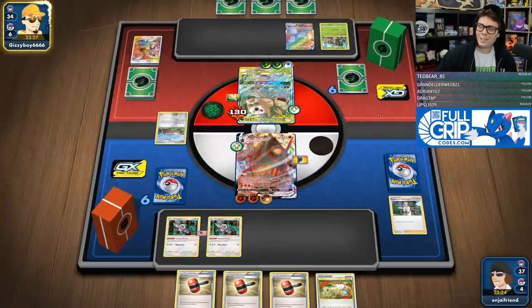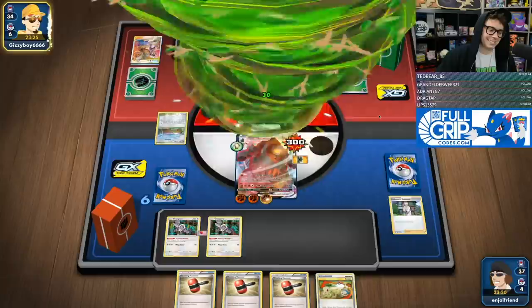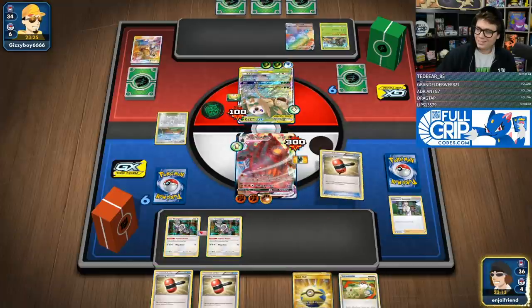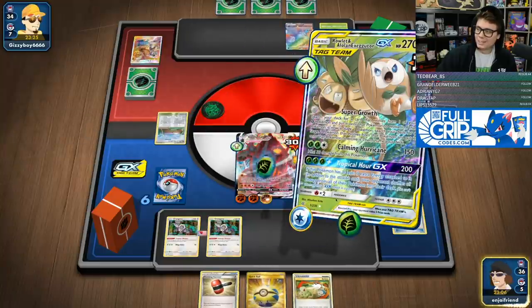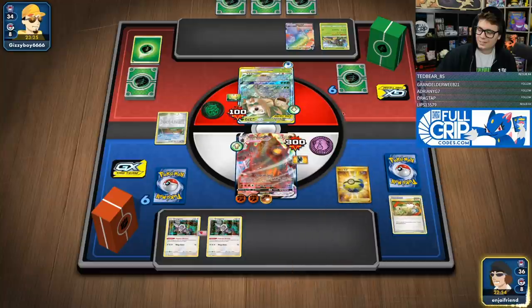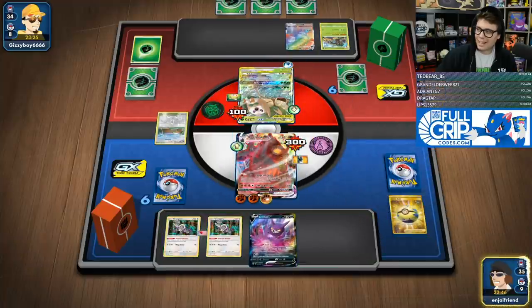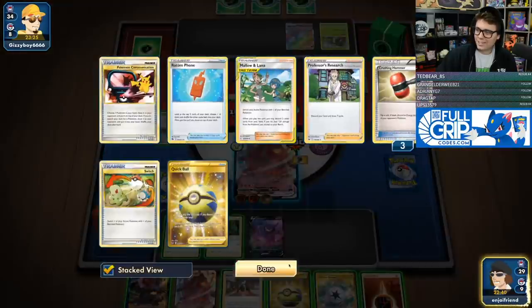That's going to be a Calming Hurricane for a lot. We're going to want three heads — okay, it doesn't matter, I'm going to want to knock out this thing anyway. We're getting the Crobat. I ideally want to Mallow and Lana this turn, because if we Mallow and Lana now they can't just come up for a hundred. Doing a lot, bro.